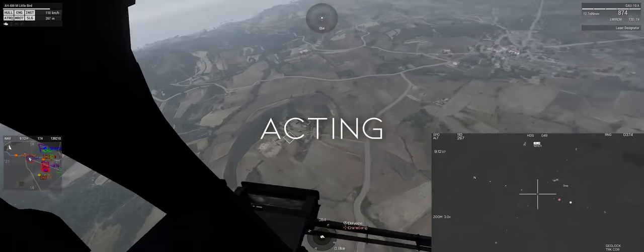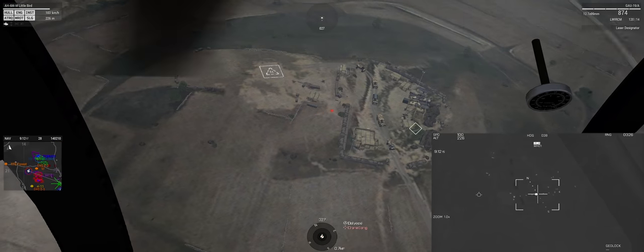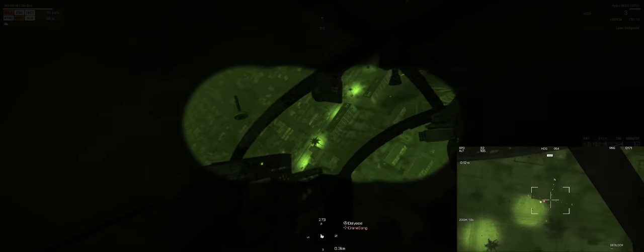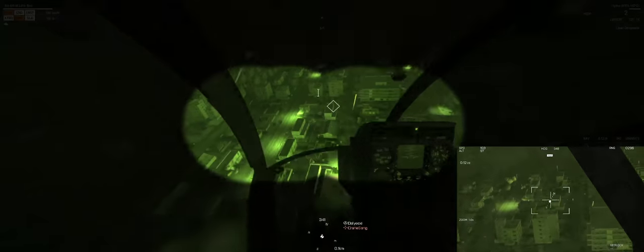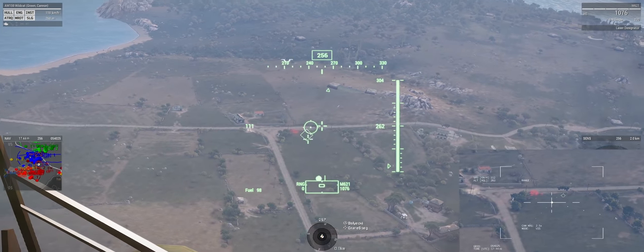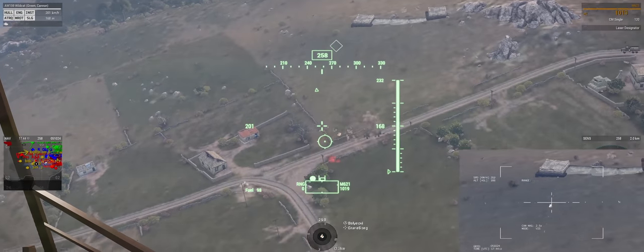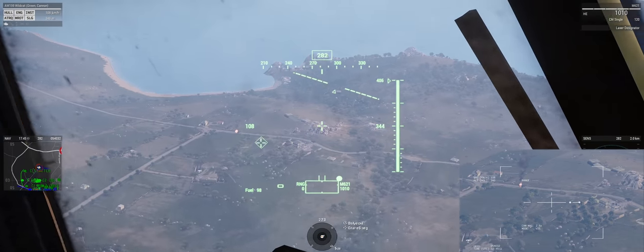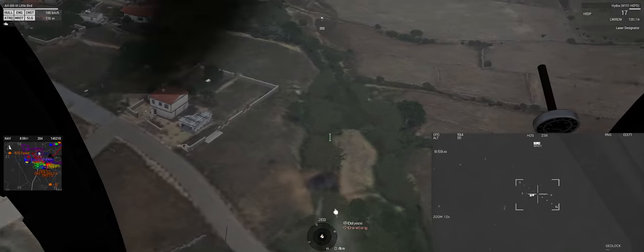The only thing left to do in this iteration of the loop is to act upon the decision you made. This isn't always proceeding with a strike — sometimes the situation is such that a strike attempt will likely just make things worse. In that case, let the ground element know you're holding off and give them an idea of what they can do to facilitate a strike. If it's a called strike you think you can achieve, communicate your intent to the ground element and get clearance if necessary. Once you have clearance, direct or implied, you execute your attack plan. The point of no return is when you fire your weapons — before you do this, verify that everything you see is what you're expecting and that the target is still valid.